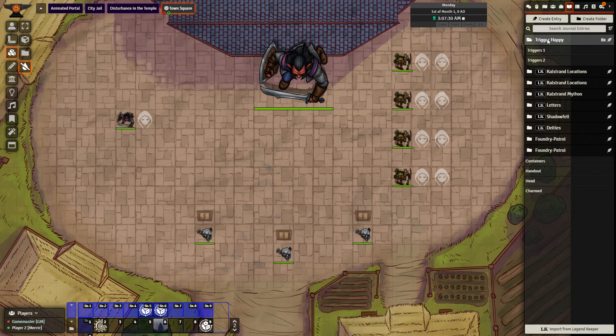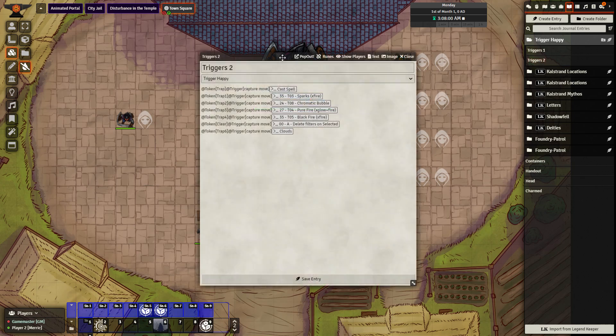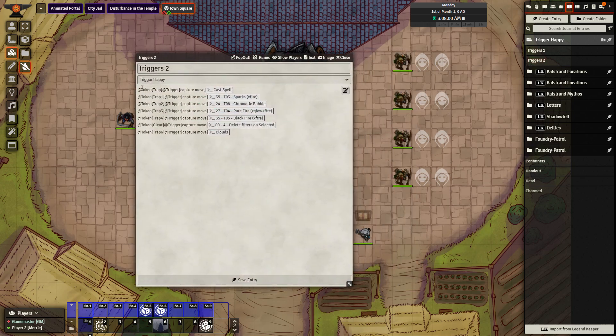As always, with Trigger Happy you need to start by creating a folder labeled Trigger Happy, and anything within that can be used as a trigger. So let's go to my journal entry labeled Triggers 2. I've set up a few: Token Trap, Trap 1, Trap 2, Trap 3, Trap 4, Trap 6, and Clear. I'm not very creative in naming — that's okay, just as long as all of your token names are unique. Check to make sure your names are unique before we go any further.